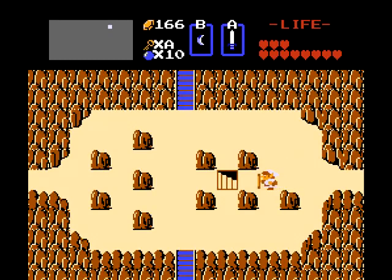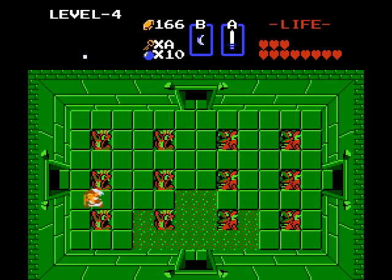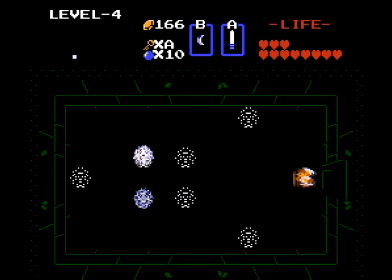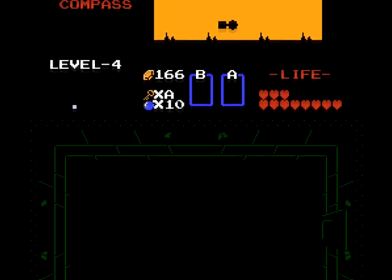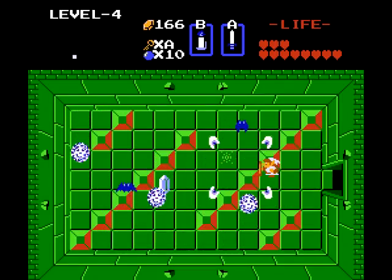If you go down here, you can unlock level four. So let's take a look around here. This one is big, so it's gonna take a little while to get through this area. Let's see what we got here — let's light things up a little bit, then I'll light up my enemies, just like I always do.